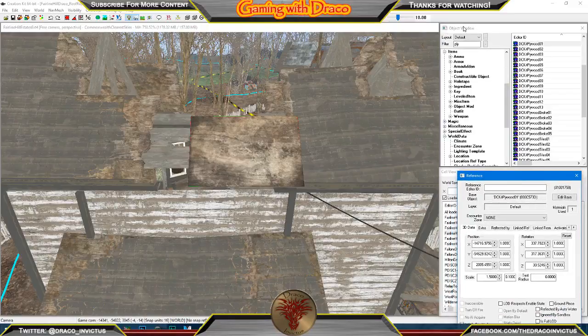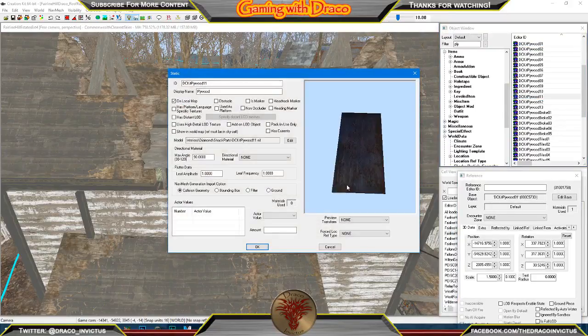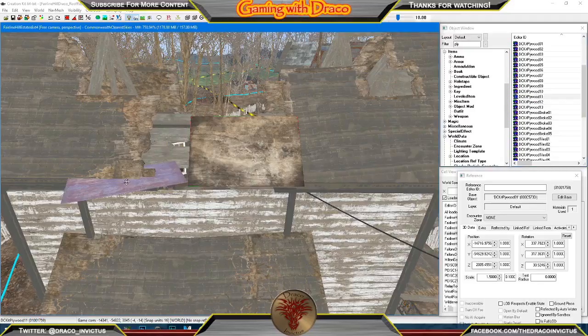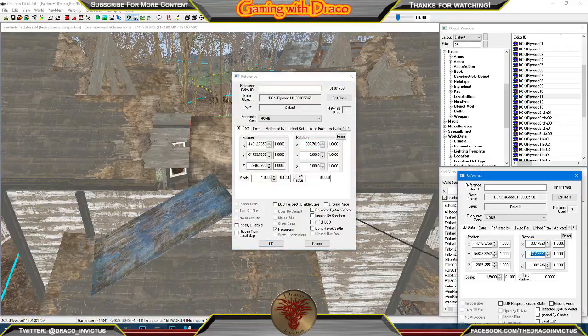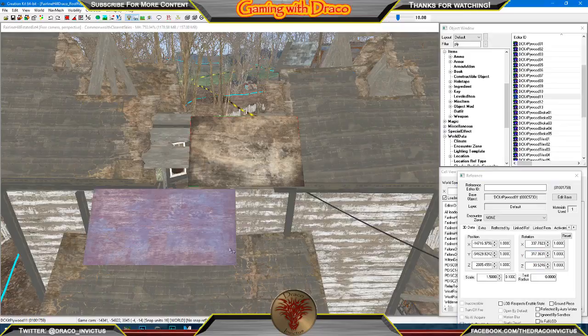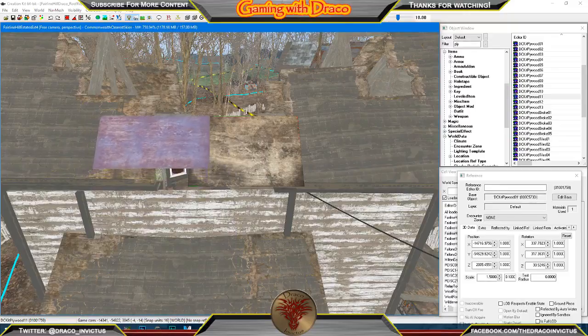The cell view I'm not too worried about. The object window over here is definitely something we're going to be playing with. Let's take a look at number 11 here — oh, that's a blue one. We'll definitely grab that. Right-click, go to edit, and then we're just going to literally copy all these rotations from one to the other.